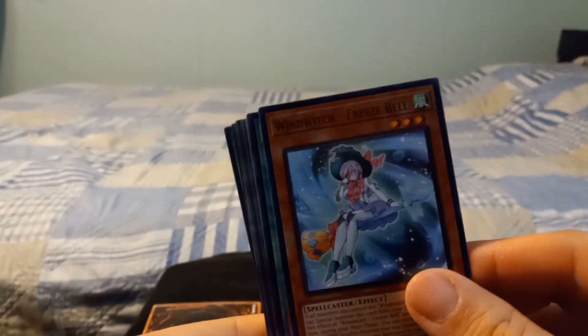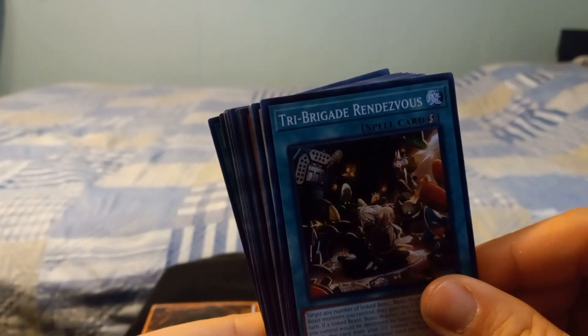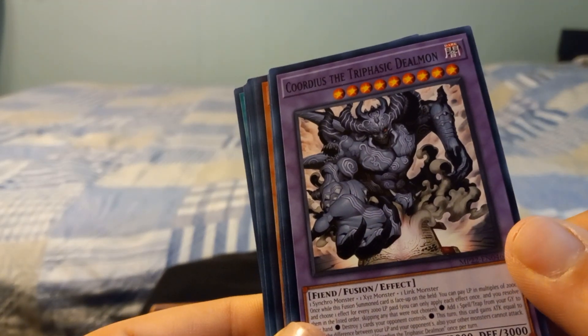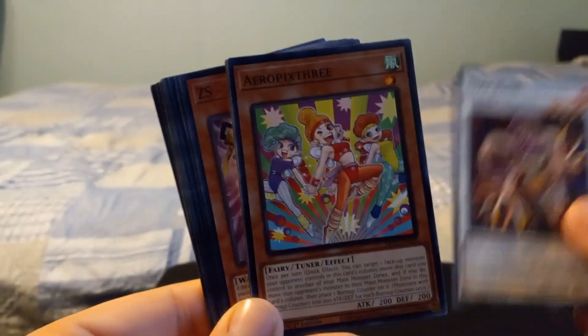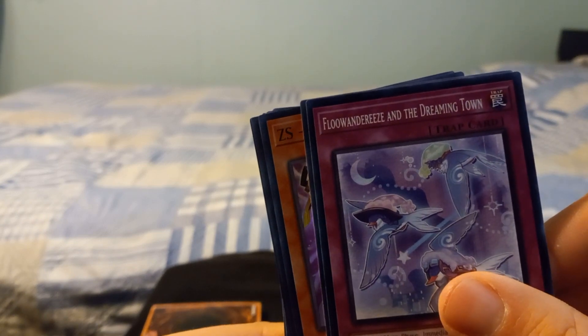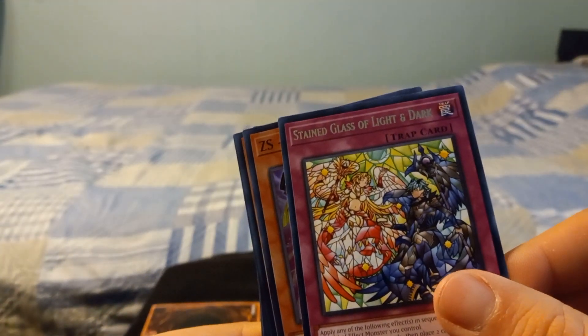Alright, first pack. We got Wind Witch Freeze Bell, Tribe Brigade Grandivius, Cordius the Terrific Dealman - you know what, it kind of resembles Obelisk the Tormentor, but I know that's not him. Okay, Star Mine, Arapixtree, Flow in Breeze, Fordrees and the Dreaming Town. I'm sorry, it's just these cards sometimes have weird names. Stained Glass of Light and Dark.